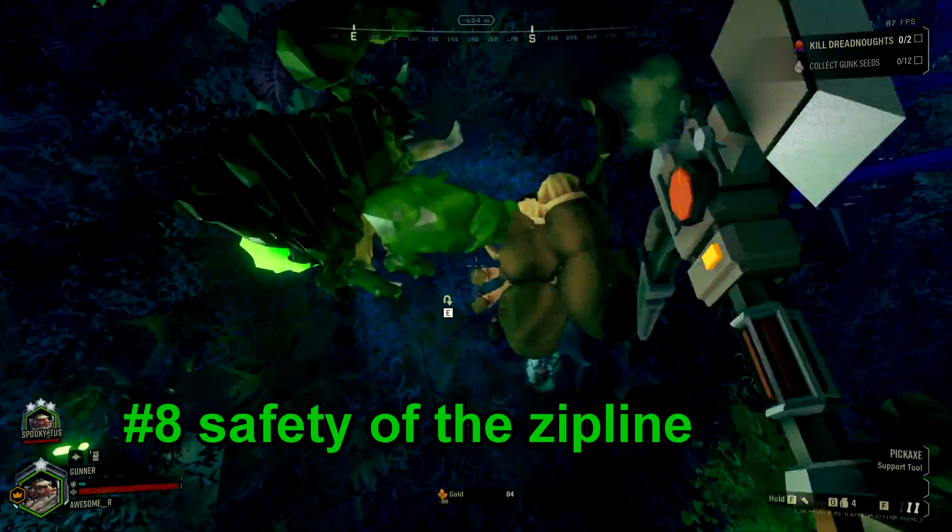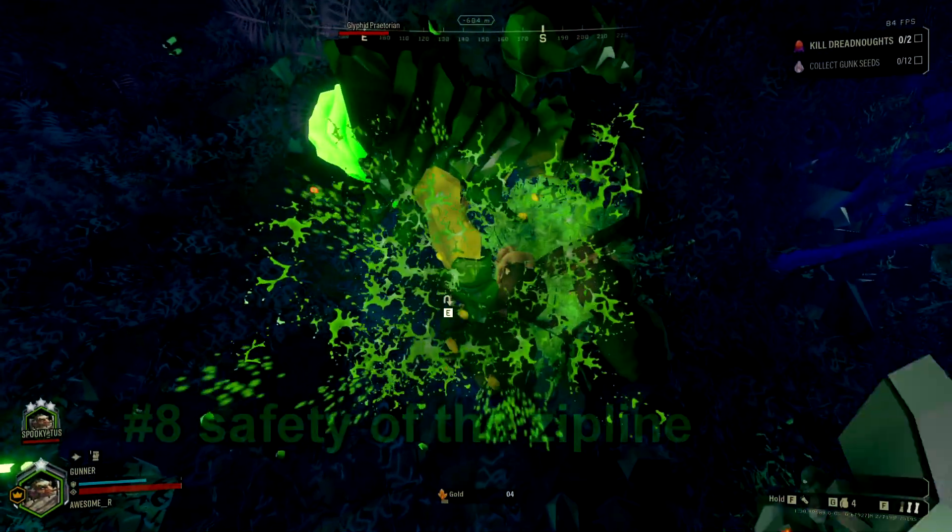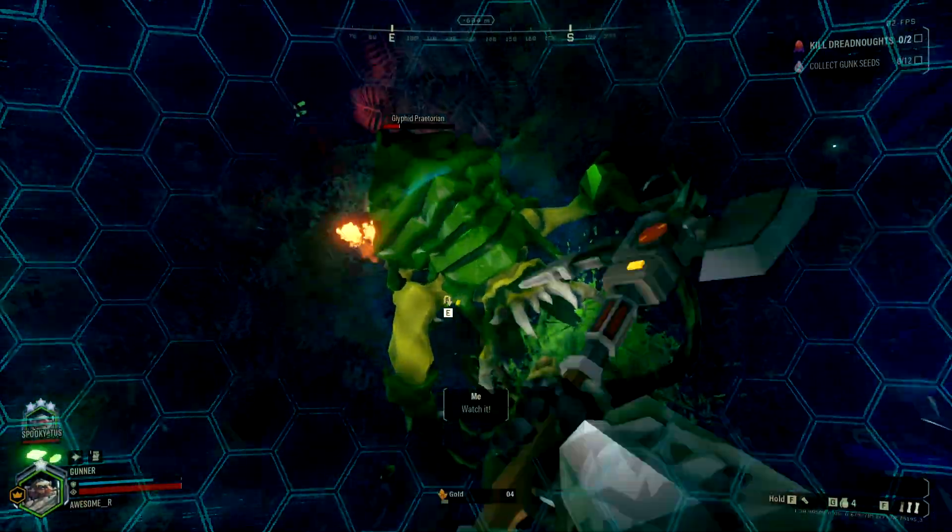Number 8. You are completely untouchable by any melee attacker on a zipline. Use this to gain a safe place to fire at enemies from.